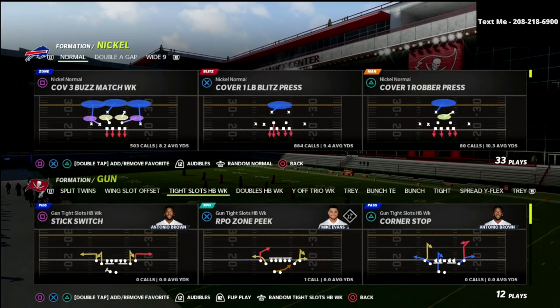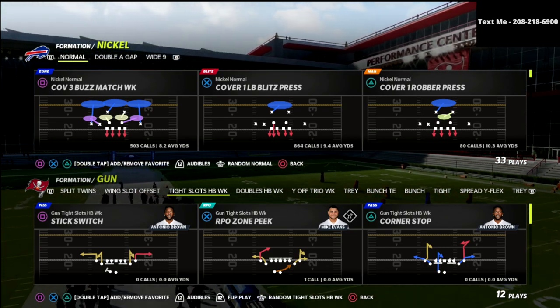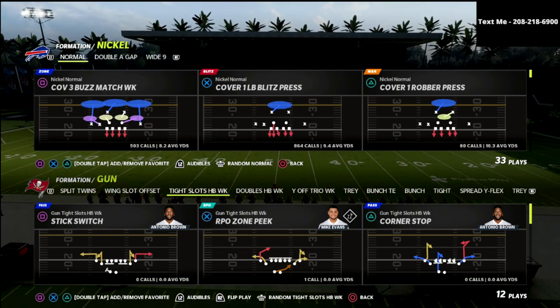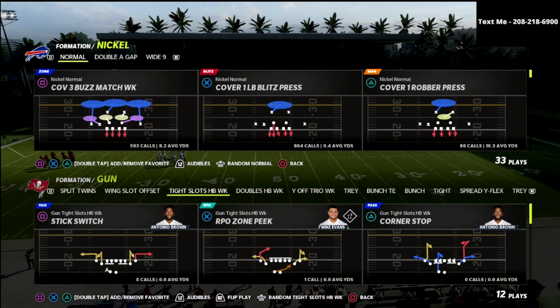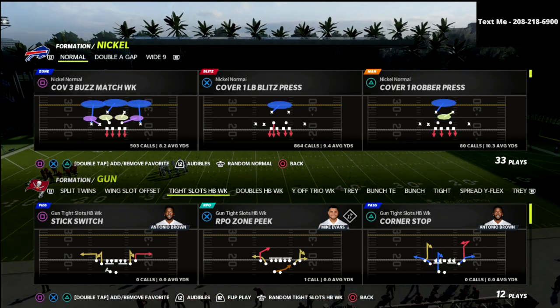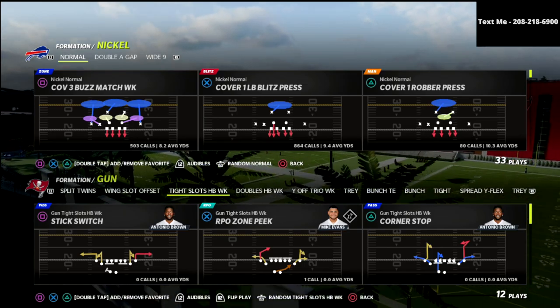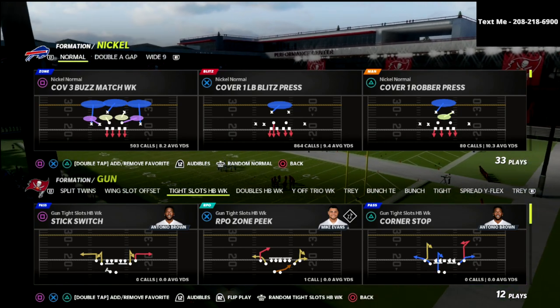In today's Madden 22 video, I'm going to talk about a concept that you can utilize against gun tight slots. This is a concept about a specific check we're going to get out of quarters whenever we're faced with tight. I'm going to use a simple play to illustrate this concept and then talk about how we can actually adapt this defense to defending gun tight.